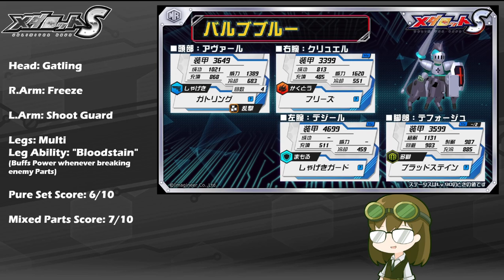Even with this, Barbe Blue's kit is kind of scattered between a shooting attack, a melee attack, and a defense skill on top of those two. So even though both of his arms are heavy, if you are able to find a leg that supports, say, the all-rounder-like ability, he could definitely benefit from this too right from the start.